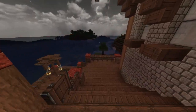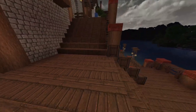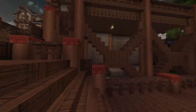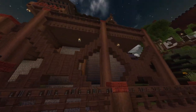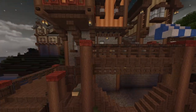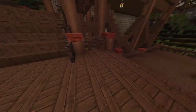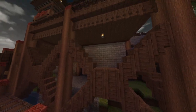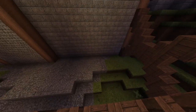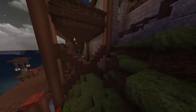I built a nice dock wrapping around the houses and coming down to the water's edge. I've done some bracing for the pillars. I think the dock turned out really nice. I've done a little bit of work inside here to clean it up, and another brace here.